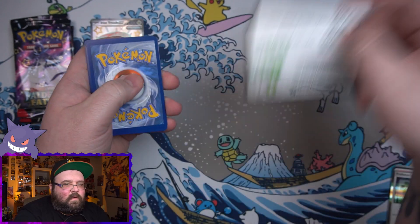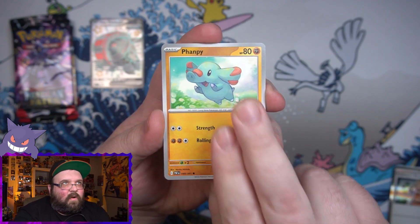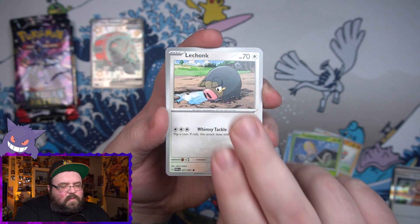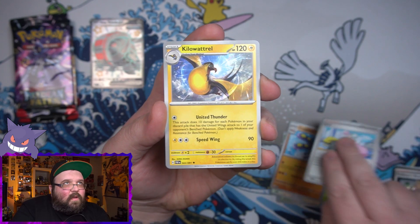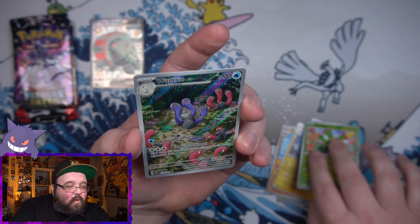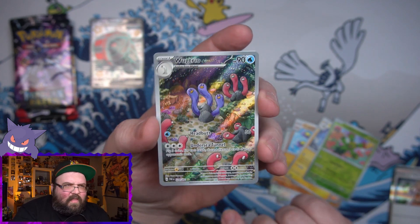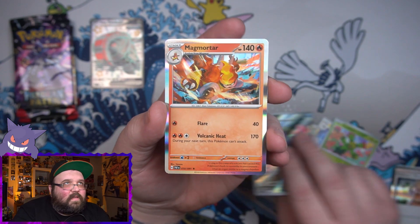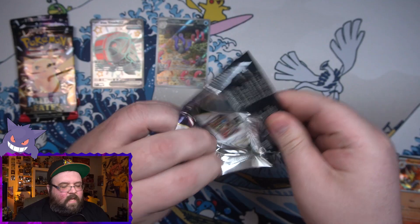Hopefully we don't get any dud tins - these things are around 30 bucks a piece so it was quite a bit of money to get all of these for a video. We've got a Togedemaru, our first reverse is a Maractus, and we've got an illustrator rare - one Trio, though it is a double. I think the only one I'm missing is the little rat thing.